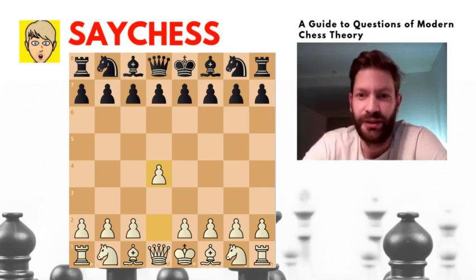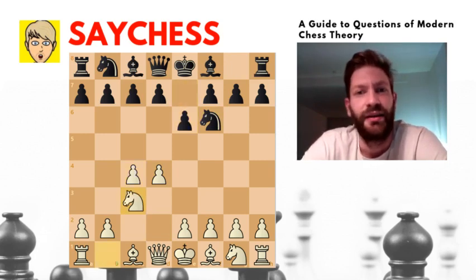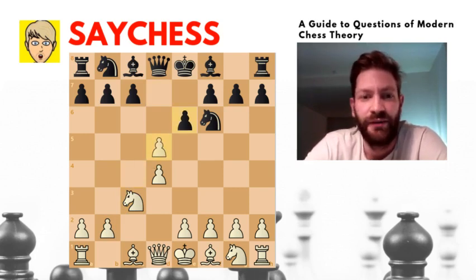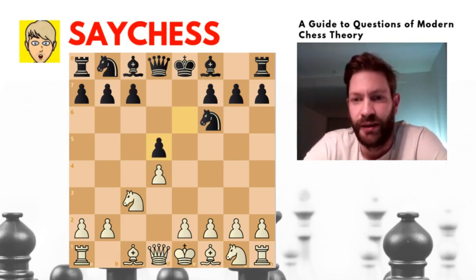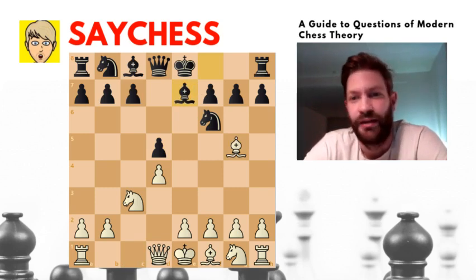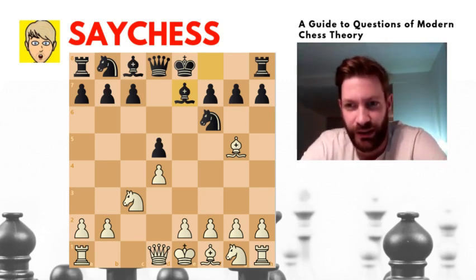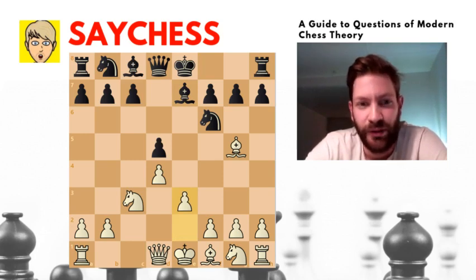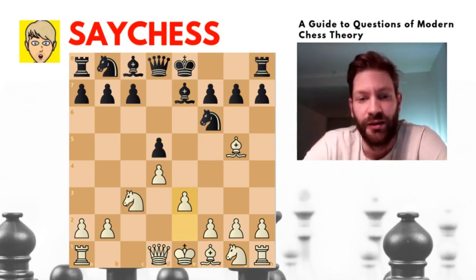Botvinnik opened the game with d4 and Keres played Nf6, d4, e6, Nc3 and d5, and c takes d5 and e takes d5. Then Bg5 and Be7, and we have a Queen's Gambit Declined in the exchange variation. Botvinnik played e3, protecting the d4 pawn and opening up for his bishop.